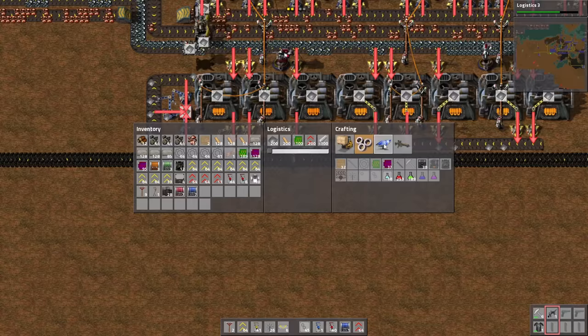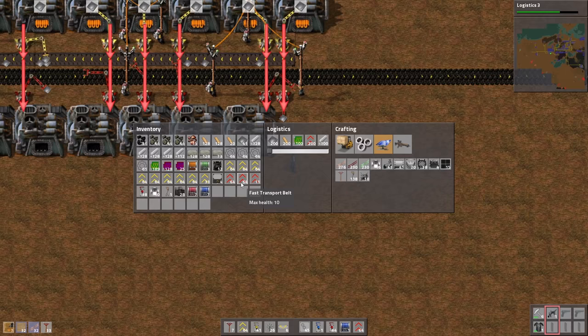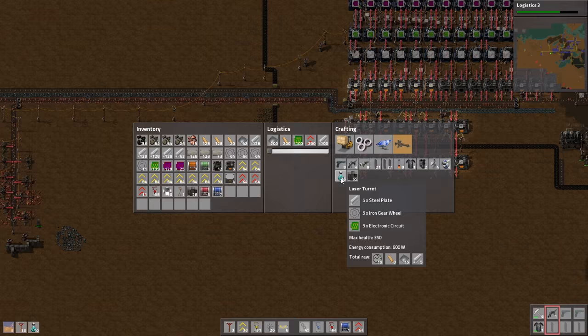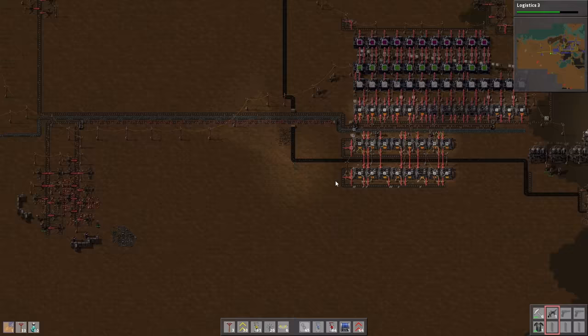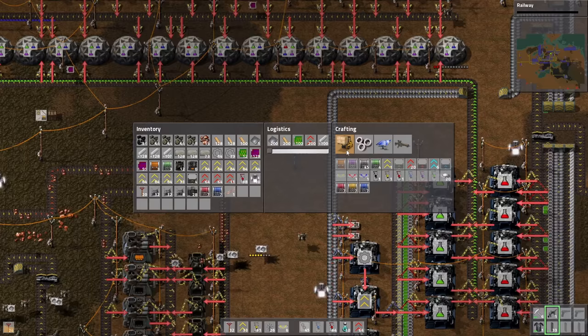We are fine. Can we make more of those furnaces? No, because we don't have the steel, and I want to use them to make more steel — so yeah, that's a problem. We'll have steel production in a second. So now let's make some laser turrets and I think we'll go for some killing. Research complete. Research complete. Let's make a car!